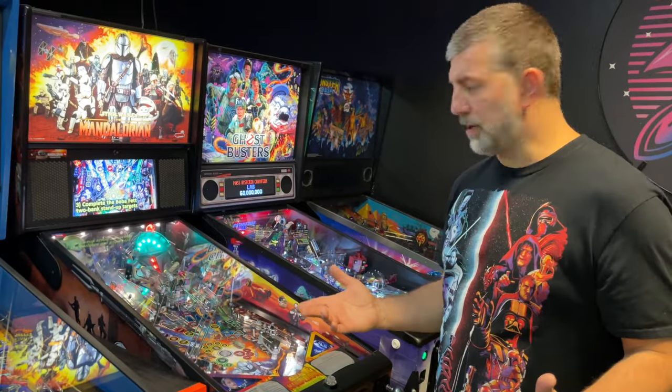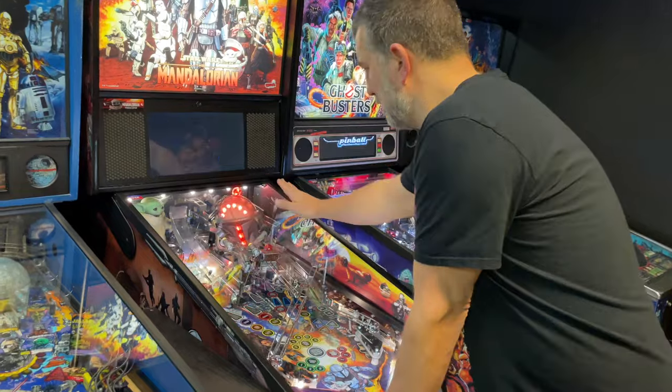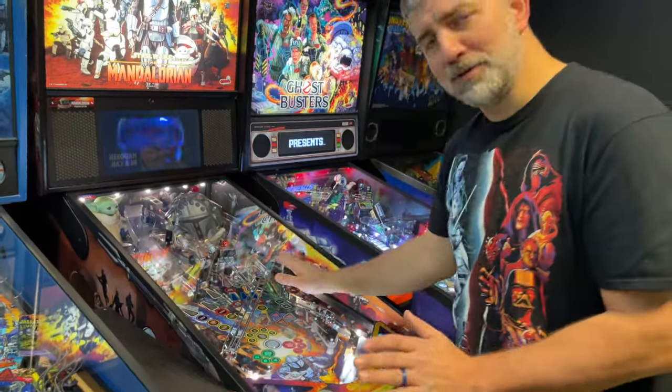It has the little shift knob from the Razor Crest that Grogu — Baby Yoda — plays with. It also has some side armor here. You can see people's rings kind of chip that away in a public setting, so that was nice to put on there. We're going to play a couple of balls. This one has neat features — you can go up the ramp here and get inside Mando's helmet.